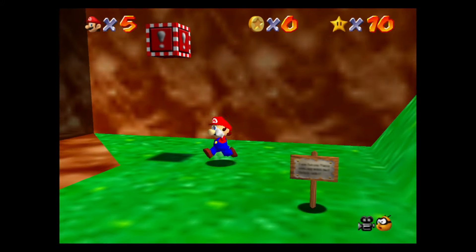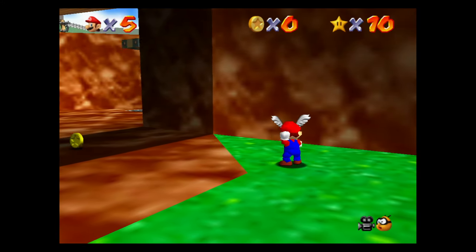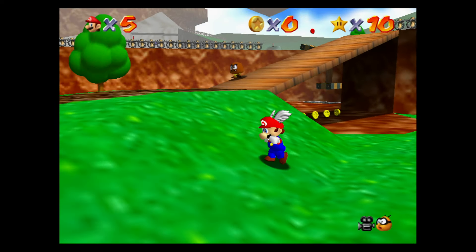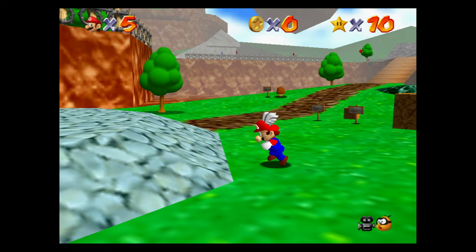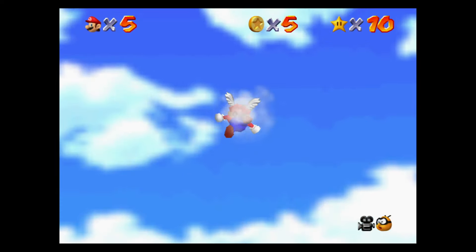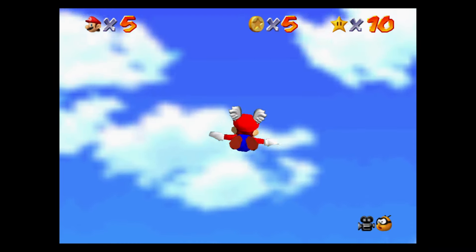The reality is you can't actually do this star until you've unlocked the wing cap. I've done a separate video on how to unlock this, which I've linked above. But essentially what you need to do is have 10 stars, and then once you've got 10 stars, you can go into the central room of the castle and look up to get the wing cap.